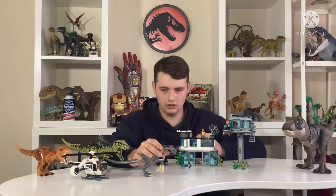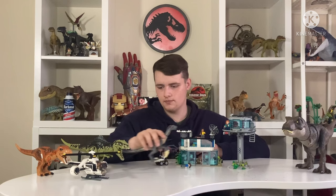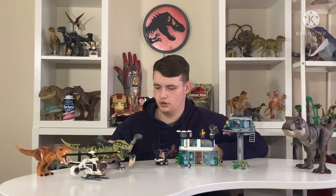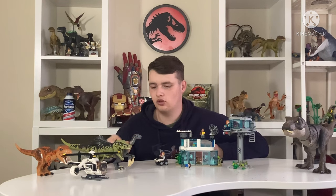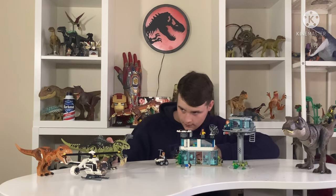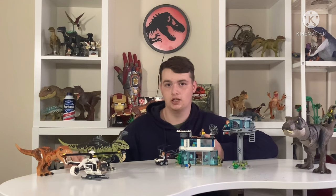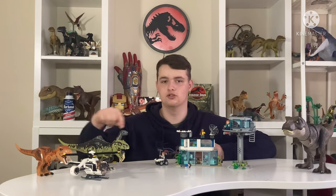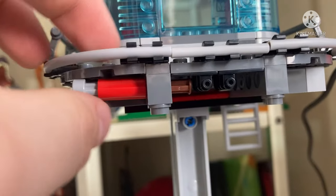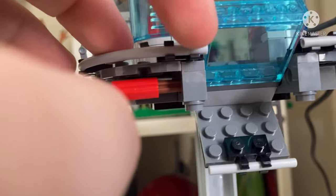Ten thousand years — or 65 million years, actually — will give you such a crick in the neck. Since it does have the Indoraptor body for the Therizinosaurus, because of the way it's thin, you can make it look actually taller than the Giga, which makes it more accurate to the scaling since we know Therizinosaurus is taller than both. Moving back to the set, the Giga has a little trap door — pull this all the way out and, boom, the person here falls.